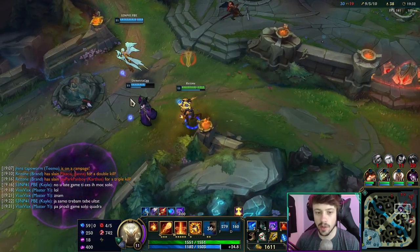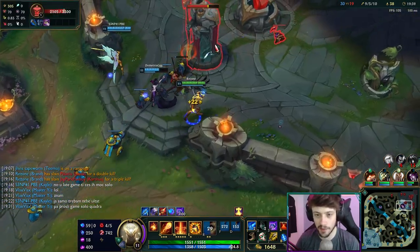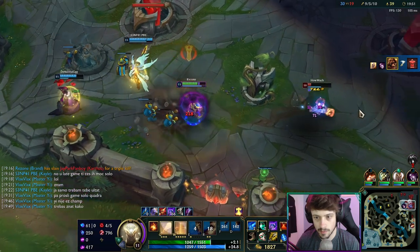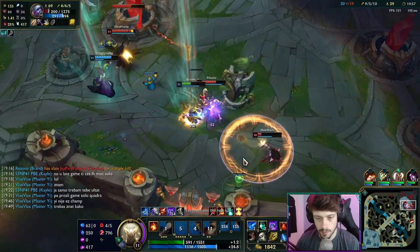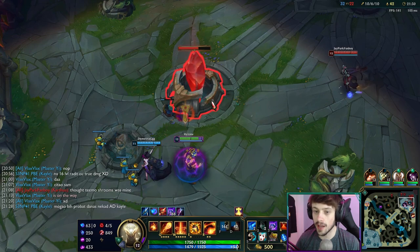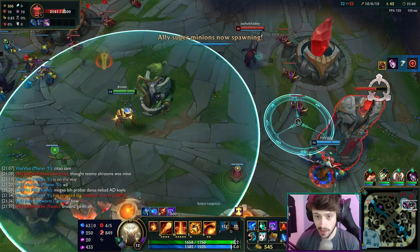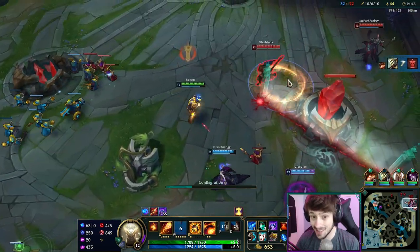These guys are playing Kayle and Morgana on the PBE - play a skin guys, the skins are free! Test out the visual effects on other skins. I think this game's done guys. I didn't think Brand-Morgana bot lane was going to work so well but it was actually insane - so good. This Morgana obviously doesn't play Morgana a lot but just the impression you can throw at your opposing laners is actually insane.